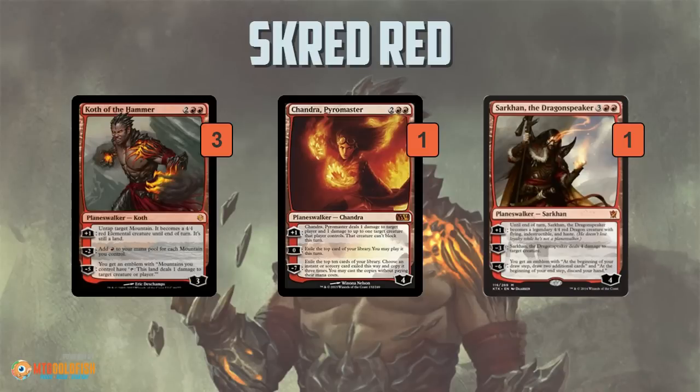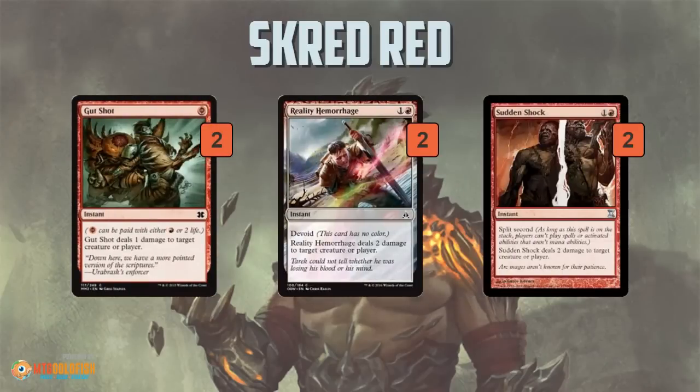The final finishers are some Planeswalkers. Koth is awesome in a deck with a lot of mountains — his minus-two can add a ton of mana and it also just beats down. Once you lock your opponent out of the game with removal and Blood Moon, you can make your mountains into 4/4s and smash your opponent every turn. Chandra gives you card advantage and can also finish the game by hitting a Lightning Bolt with her ultimate or just pinging your opponent to death. And Sarkhan the Dragonspeaker is kind of an additional Stormbreath — a hard-to-deal-with hasty flying threat.